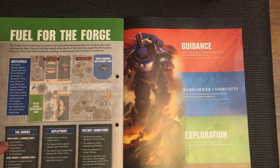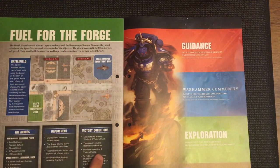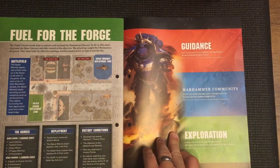The Death Guard force consists of Lord Felthius, the Tainted Cohort, a Chaos Rhino, five Plague Marines, and twelve Pox Walkers - up against a Captain in Gravis Armor, five Intercessors, three Aggressors, three Hellblasters, and two Inceptors. The Death Guard player deploys all their units and takes the first turn. Victory conditions: eliminating the enemy warlord is worth one victory point; holding the objective - the Haematrope Reactor - is worth three victory points. To hold an objective you must have more models than any enemy within 3 inches at the end of the game. The game lasts five battle rounds.